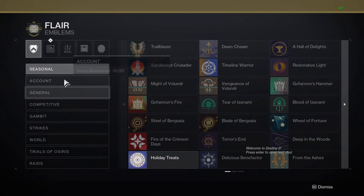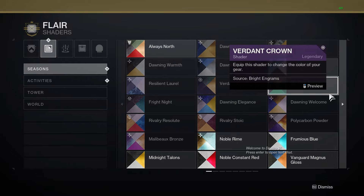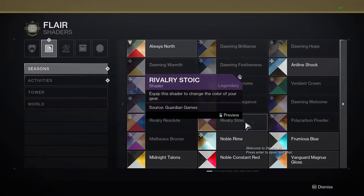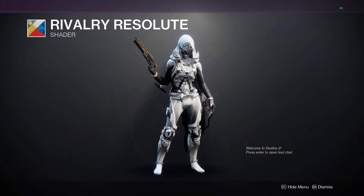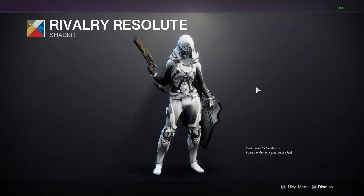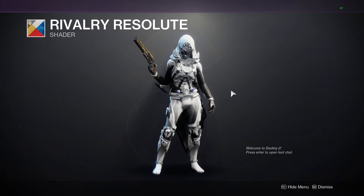Destiny 2 Final Shape information: effective 25th of February 2024. Not much content was added to the Final Shape as a result of the delay — more polishing and minor tweaks and additions such as weapons, plus one more piece of exotic armor per class, for a grand total of nine exotic armor pieces added, three per class.